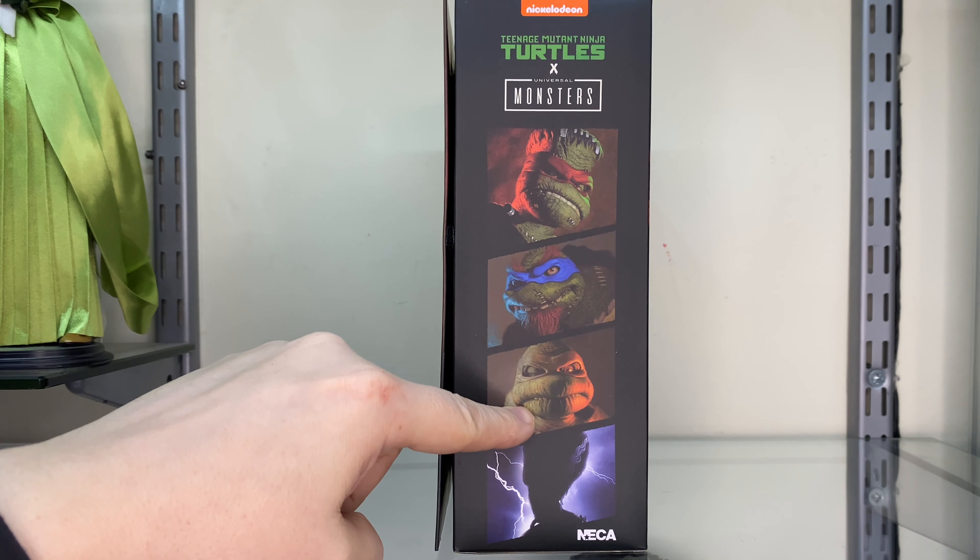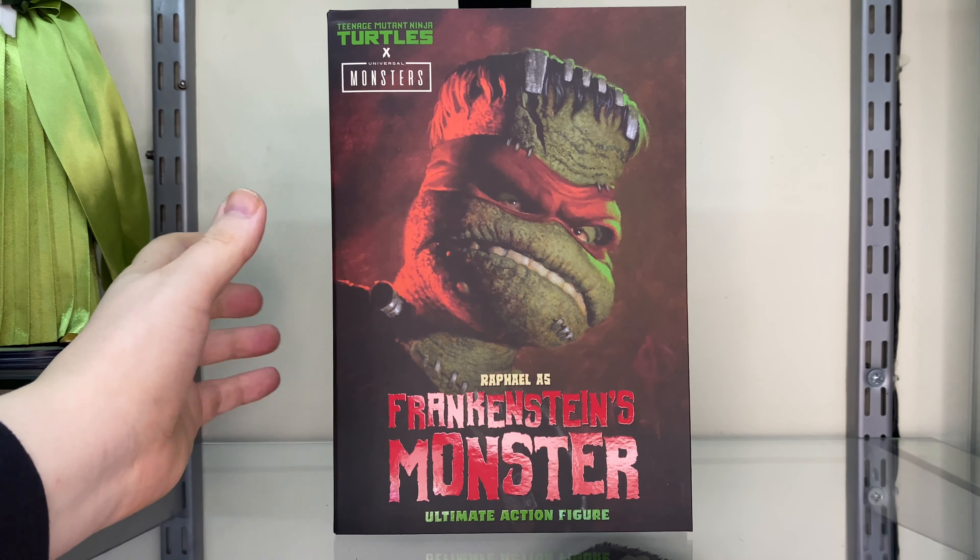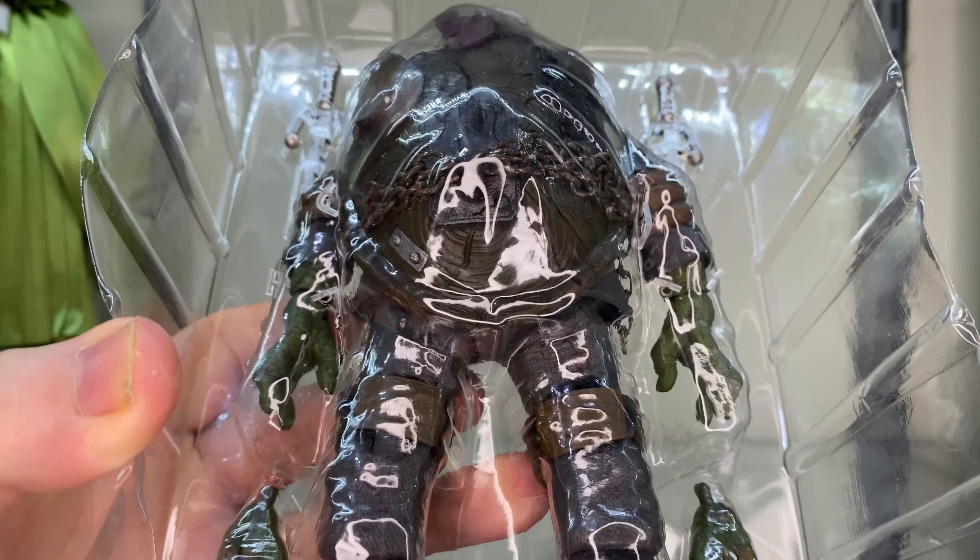On the side here you can see that's Raphael, and that's going to be Igor Leonardo. I'm not sure if that's Mummy Michelangelo or Donatello. And you can see there's going to be a Bride of Frankenstein — and you know that's going to be April O'Neil. So they are looking to expand this far further than just the four turtles as Universal Monsters. Then you've got a Velcro fastener on here — pull that open and inside we've got a promo pic of the figure on the left and the figure itself with extra hands on the right. It's a really nicely presented package that would definitely catch your eye in a comic shop.